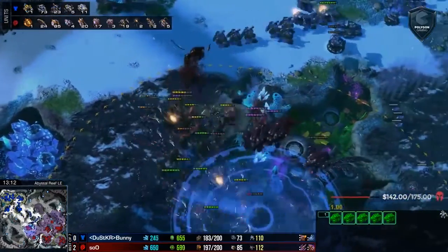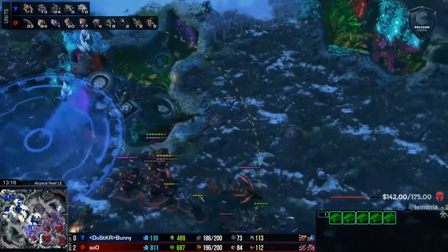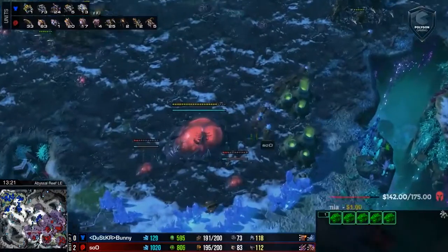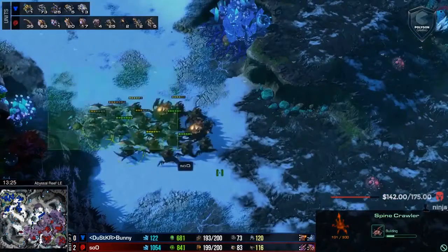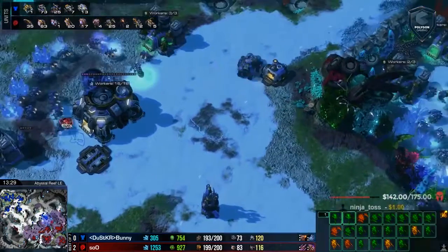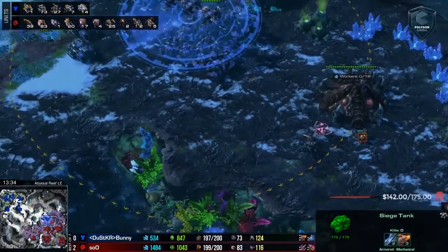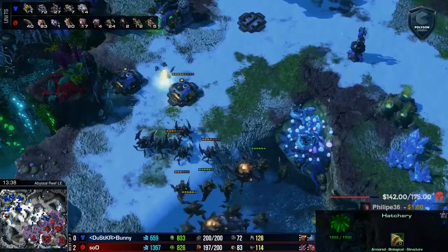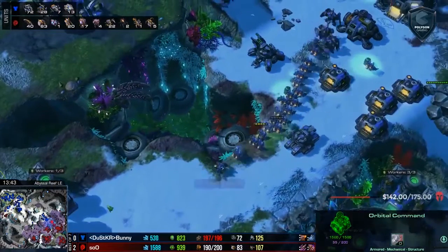Sue does not have the economy. A Viper is going down and one tank is being picked off. It looks like there isn't going to be much engagement yet. Bunny is doing a great job, moving in at the exact time he wants to, killing off Sue's army before he can get that scary composition out. Sue, realizing he can't take this army head on, is going around to hit the fourth base — the king of counterattacks. Is he going to make it happen again?